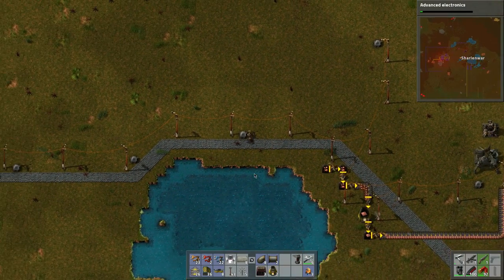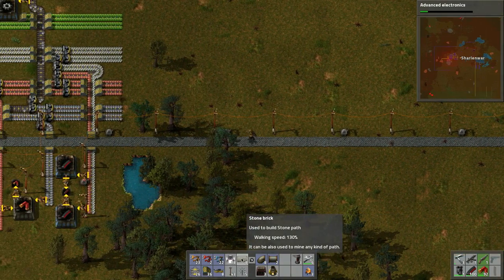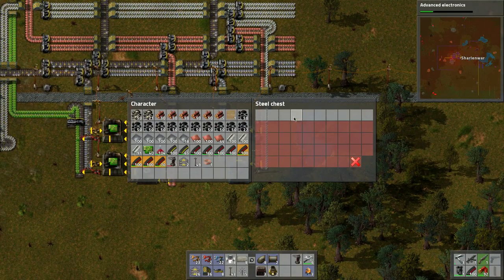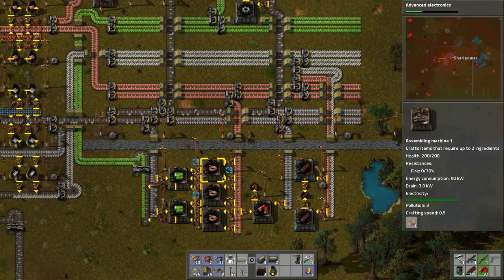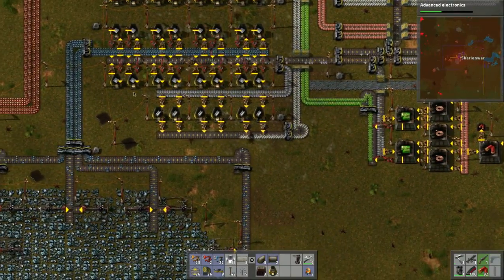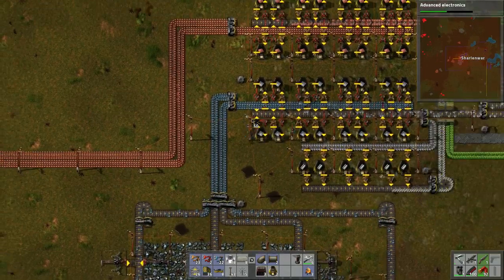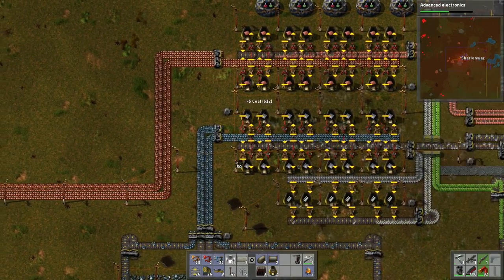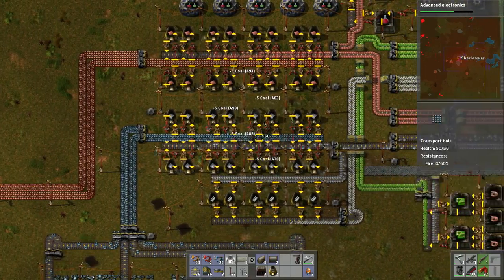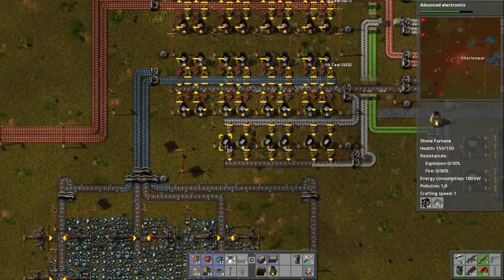We want electric furnaces — we can build steel furnaces but we need these bricks first. Let's grab a bunch of supplies. Everything's producing as it should, and it looks like we're already pretty filled up on all this, which is good. Let's make sure we've got steel.